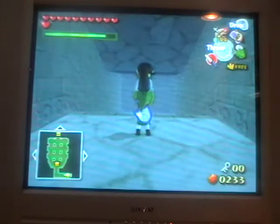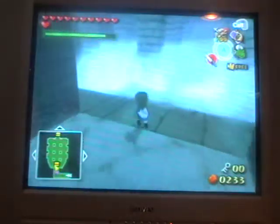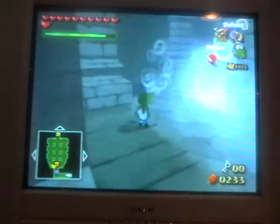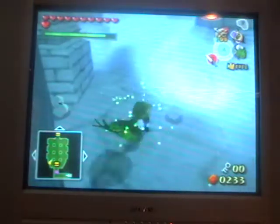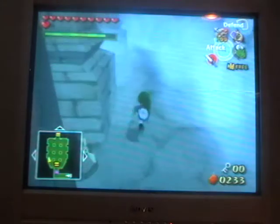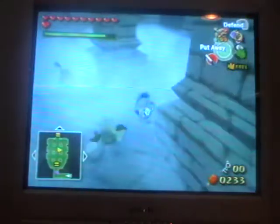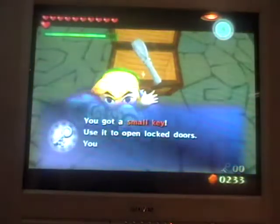Okay, here we are in this room. This room is just annoying. Okay, just want to shoot — use the Deku Leaf, just to make sure. Oh geez, oh geez! Okay, there we go. And with that we get a small key. Awesome.